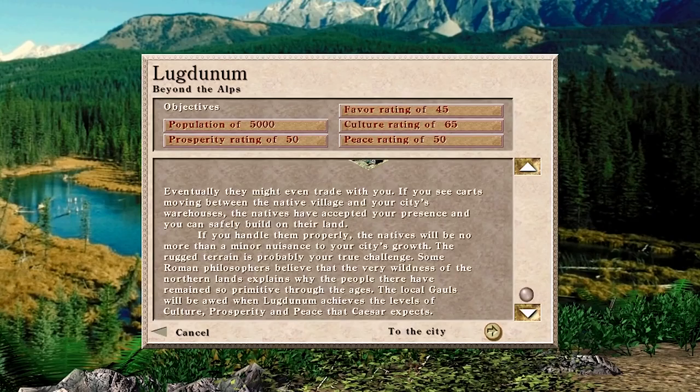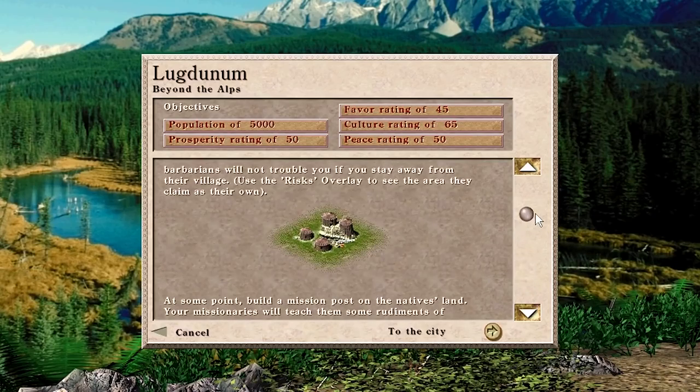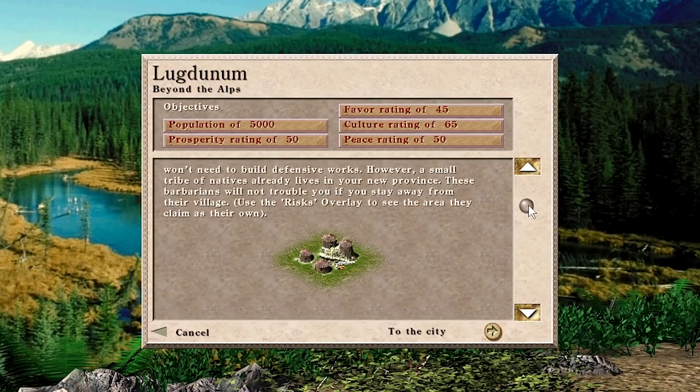Welcome back — we're here in Lugdunum, beyond the Alps. As a viewer notes in chat, the briefing guy really loves the sound of his own voice. Interestingly, the visual shown here is a design not actually in the game — probably what the native huts looked like before they were changed during development. The mission goals are 5,000 people, prosperity rating 50, culture 45, peace 65, favor 50. Everyone knows this map.